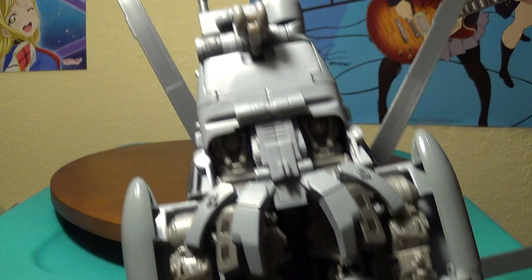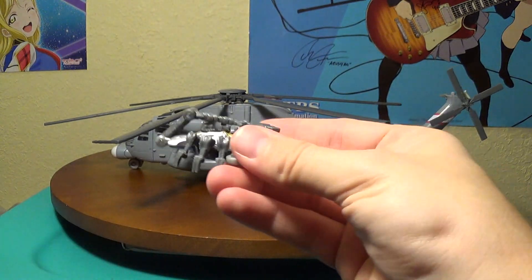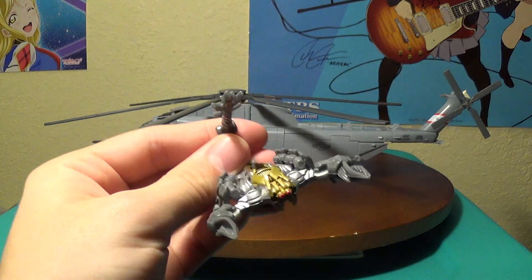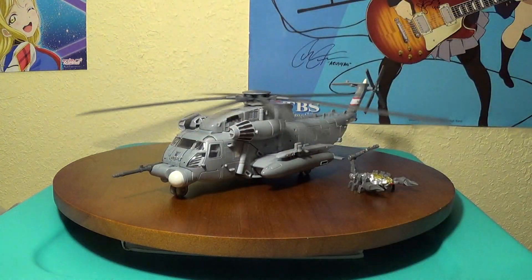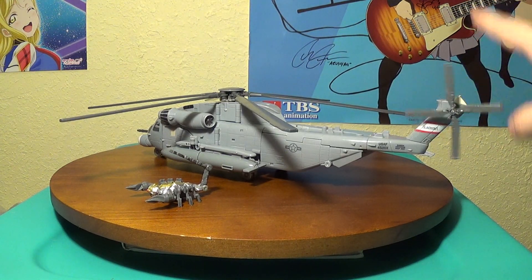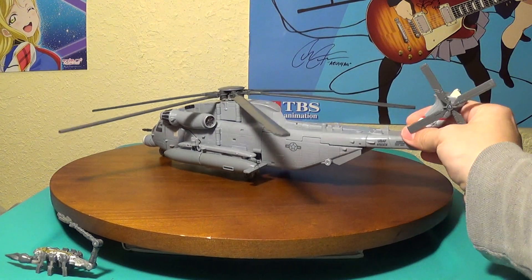Looking at his bottom you can kind of see how he basically folds up and unfolds. And of course it's not Blackout without Scorponok — his little transformation is really just bringing his tail up and moving his pincers. His propellers actually spin really nicely, you can get a really good spin on them as you can see in the video, and his back tail propeller also spins pretty nicely.